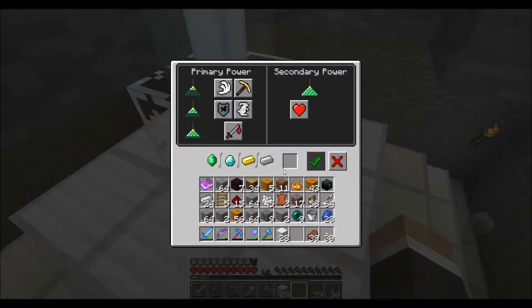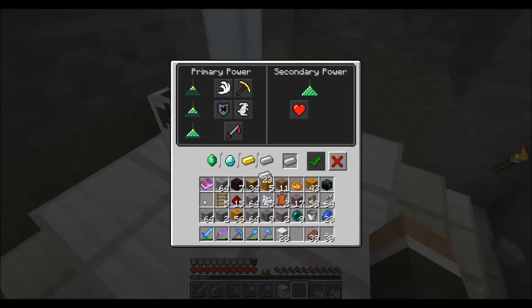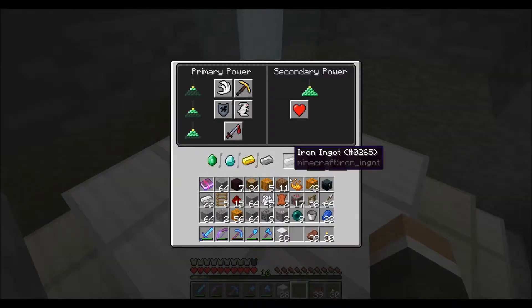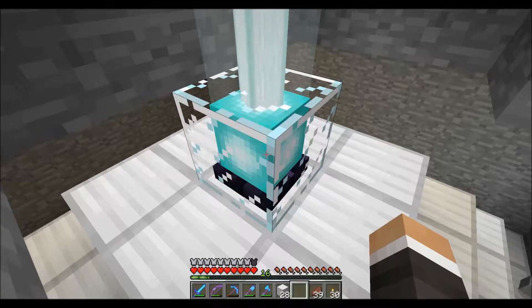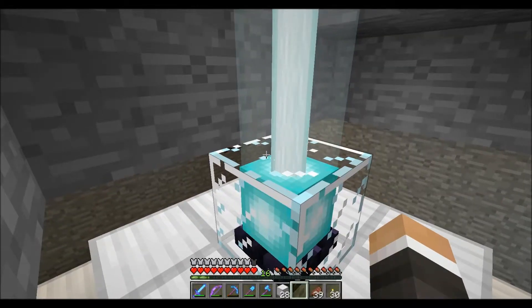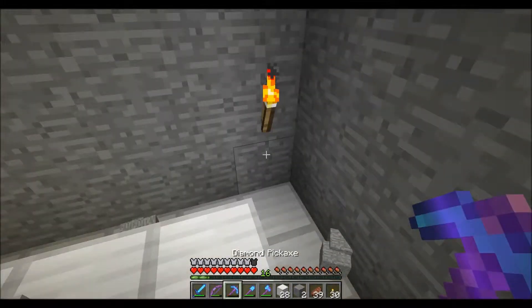Alrighty everyone, I'm down here and you can use the beacon to get haste. I think haste 2 — check. So now I should have haste 2. With an efficiency 4 pickaxe — this is efficiency 4 — and efficiency 5 which I'll get out.